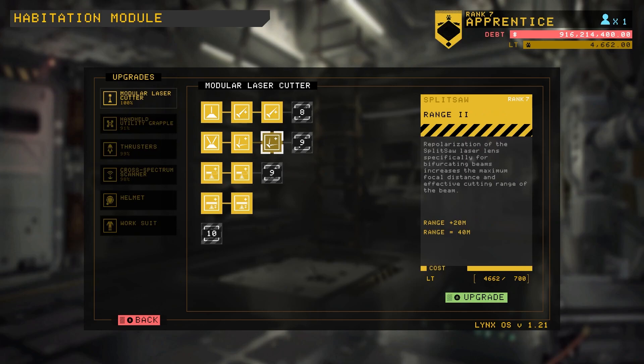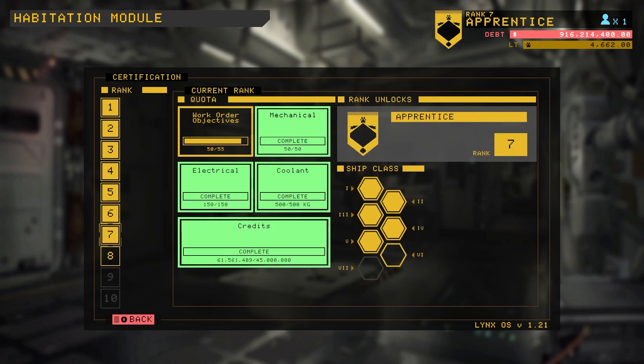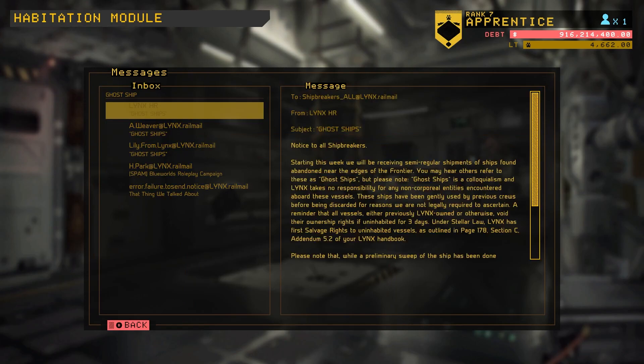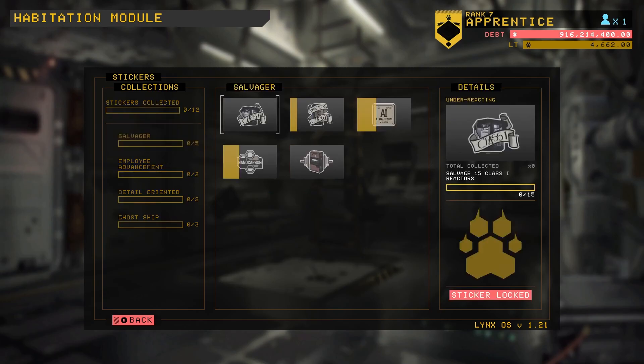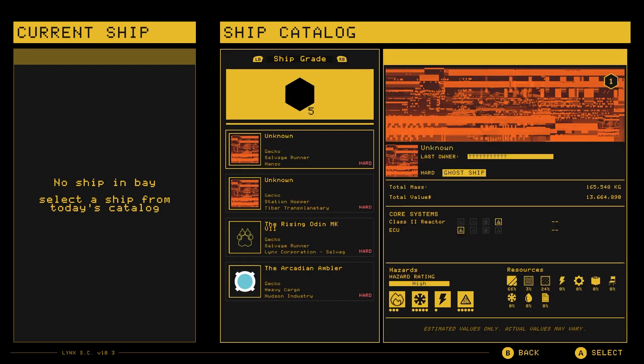Modular cutter — we will go ahead. We're all set, we've got no data to recover. We're moving along; we've got five more work order objectives. We've done all the ship breakers. It takes no responsibility for non-corporeal entities encountered aboard these vessels. And stickers, because stickers are important. Class one reactors — we're going to have to do some mackerels if we want to get those. Let's go ahead and see what's happening in the ship catalog.